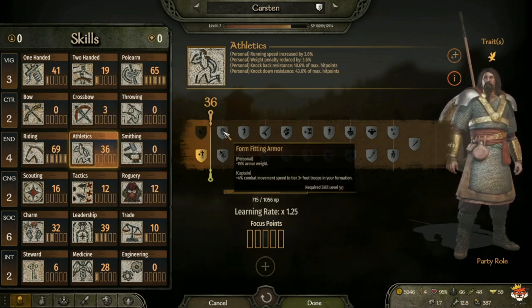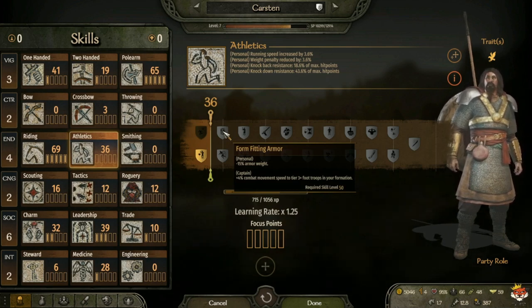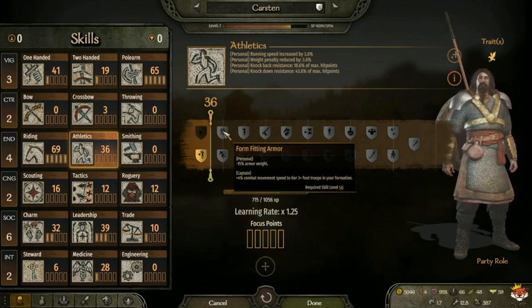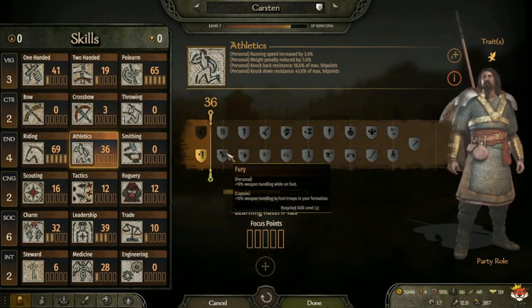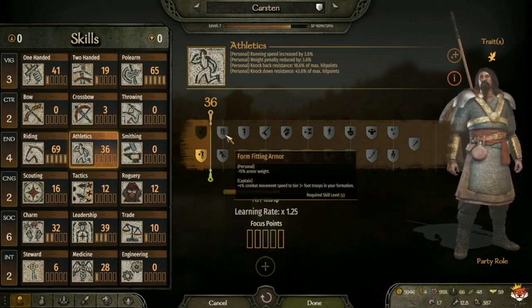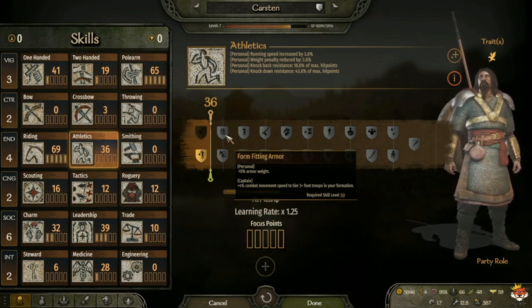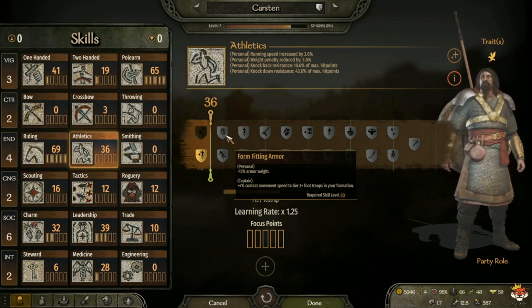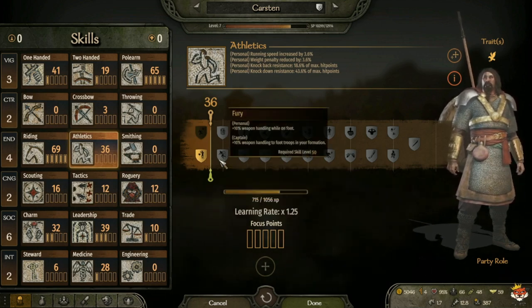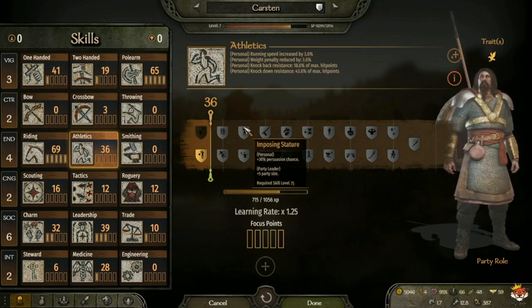At level 50 you have Form Fitting Armor, which gives minus 15 armor weight for yourself, and for captain plus 4 combat movement speed to tier 3 plus foot troops in your formation. Or Fury, which gives plus 10 percent weapon handling while on foot, and for captain plus 10 weapon handling to foot troops in your formation. I take Form Fitting Armor because less armor weight lets me move faster, as I usually wear heavy armor. For captain I take Fury so they get more weapon handling. At level 75 you have Imposing Stature, which gives plus 30 percent persuasion chance and for party leader plus 5 party size limit - I take that for the party size.